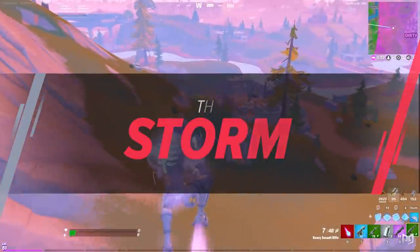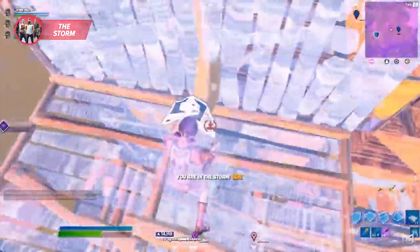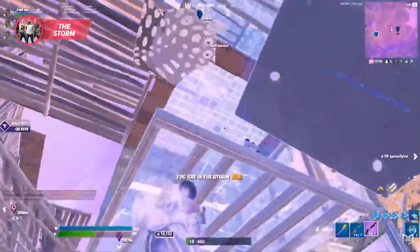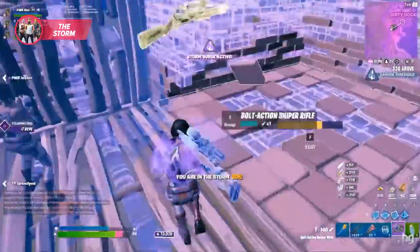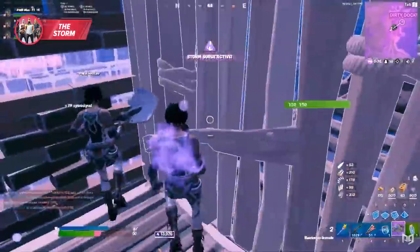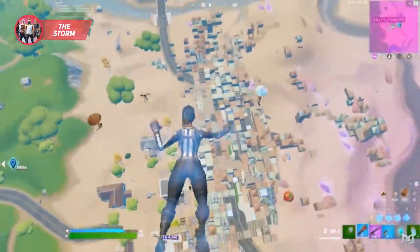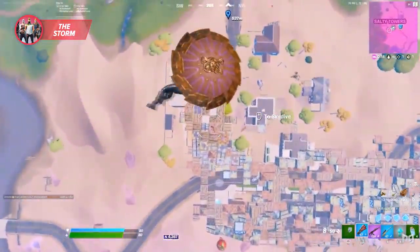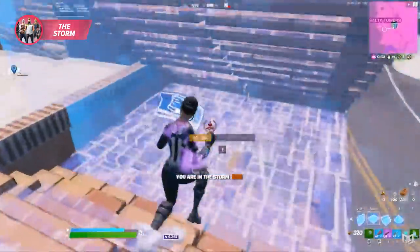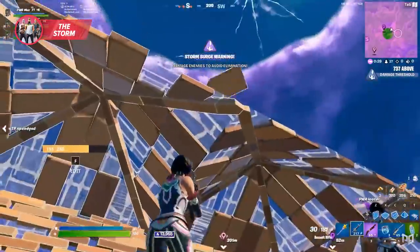Another major advantage to having performance mode turned on is actually the ability to see through the storm itself. Endgames and your ability to fight in the storm is a skill you have to perfect in Fortnite competitive. When you're stuck in the storm eating floppers or rotating, with performance mode enabled you're going to have much better visibility and the zone will seem almost transparent. Just make sure you know where the zone is, or your IGL might rotate way ahead if they can't tell where the zone is.